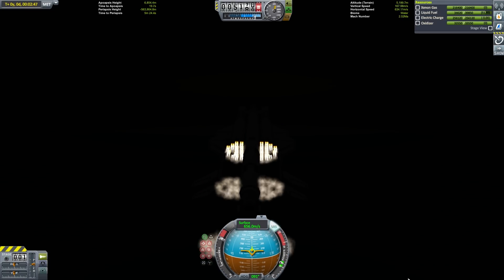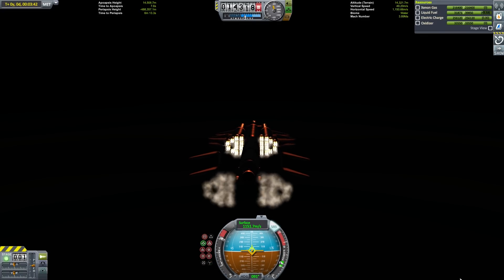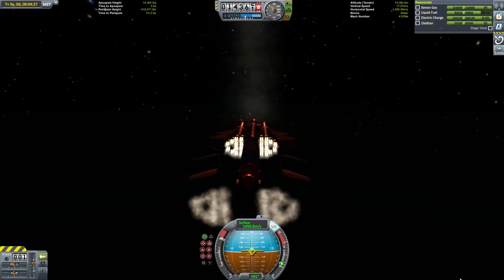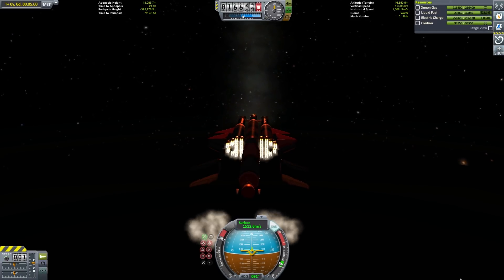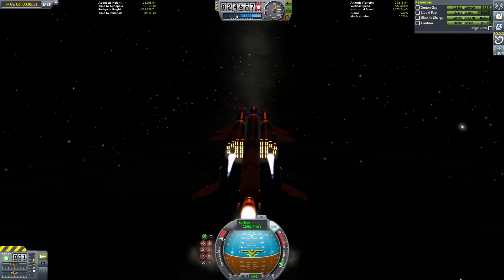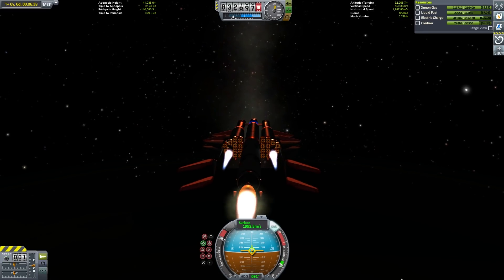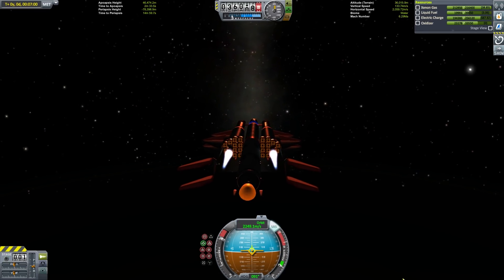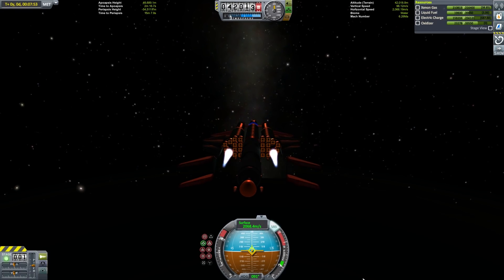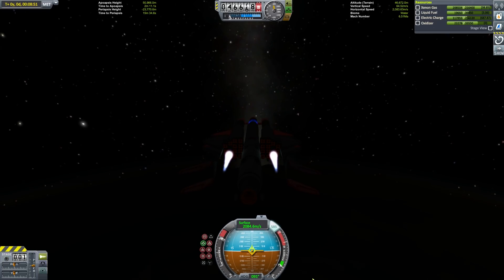One of the unusual things about this plane's design is that it incorporates both nuclear as well as ion engines to reach Kerbin's orbit. Generally, if you're just trying to reach low Kerbin orbit, it's not worth using the ion engines because their TWR is just too low. However, if you're already planning to use a large amount of ion engines once you reach orbit, you're essentially getting those engines for free and they can form a very useful part of your ascent.